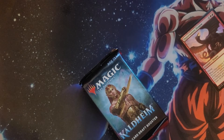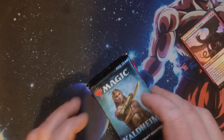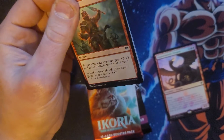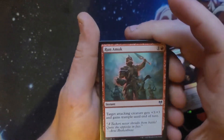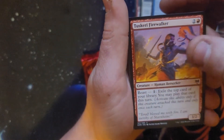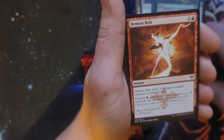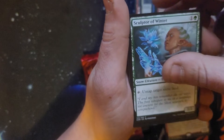Going to do Call Dime first. Commons we are looking for are mainly all the lands basically. Run Amok, Wings of the Cosmos, Draugr, Thought Thief, Tuskery Firewalker, Skull Raid, Snakeskin Veil, Demon Bolt, Sculptor of Winter.